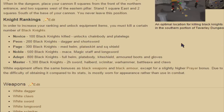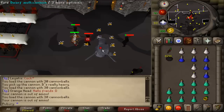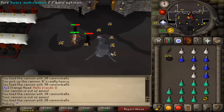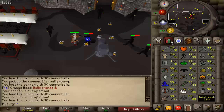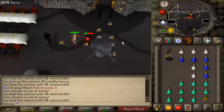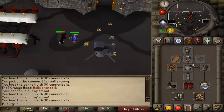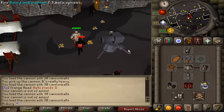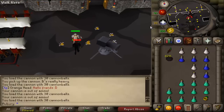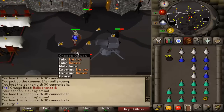I'll be killing the black knights in the Taverley Dungeon — go past the blue dragons, past the chaos dwarves heading south, past the hill giants, and you reach the black knight hideout. Drop down a cannon and camp there for around three hours. I'm wearing maxed strength gear with a strength amulet since these are low level, so higher strength bonus is best.